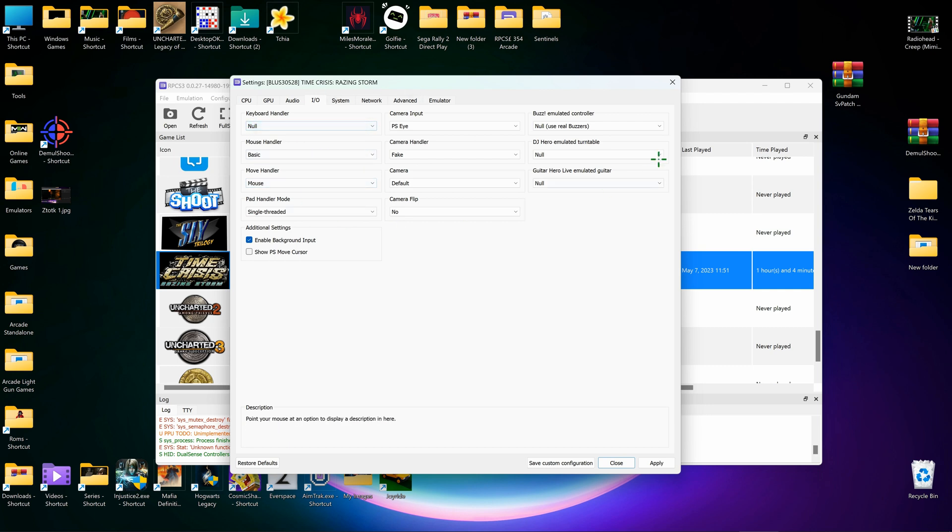The main thing you have to get right is this: Mouse Handler — set to Null. Move Handler — Mouse Basic. Mouse Single Threaded — enable. Background Input — enable. PS Move cursor in-game works but does not work with the AimTrak light gun.